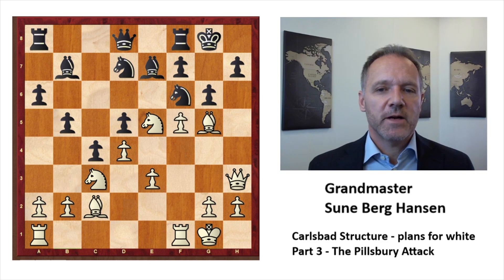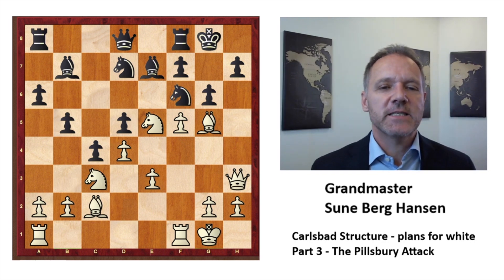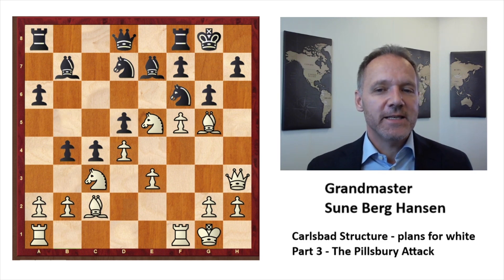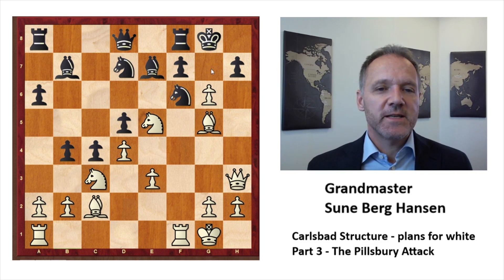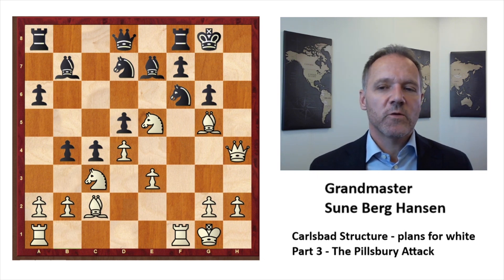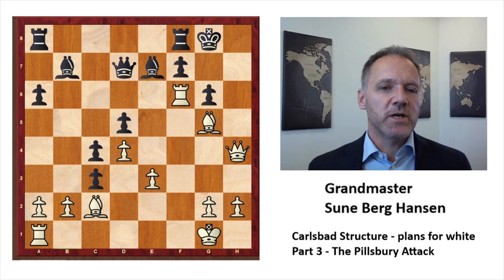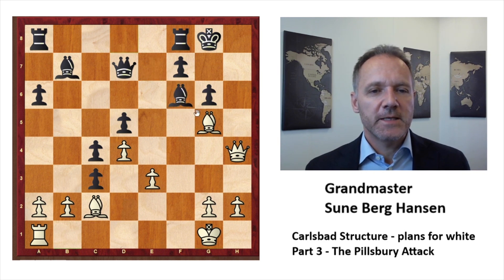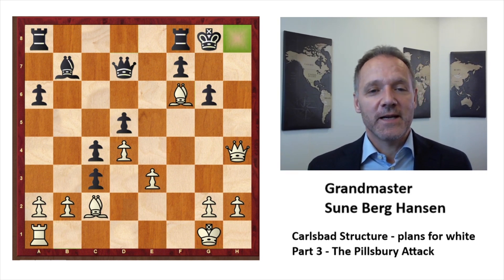d6 covering the threat, but of course f5 — white is having all the fun. All the pieces are joining the attack and this is the part of the Pillsbury Attack that is just brilliant. The big threat is probably g6 and g7 and taking on f6 with mate on h7. So black has to take back. Queen h4, putting more pieces into the attack, take here, queen takes, rook takes.